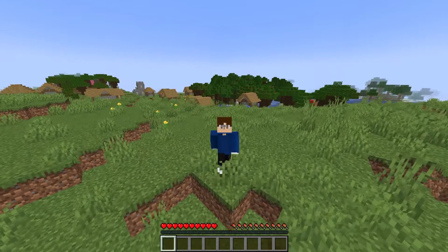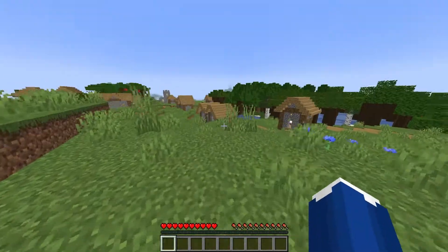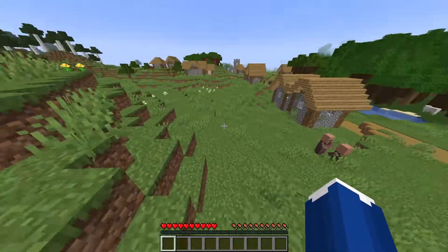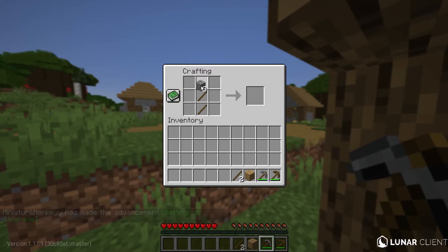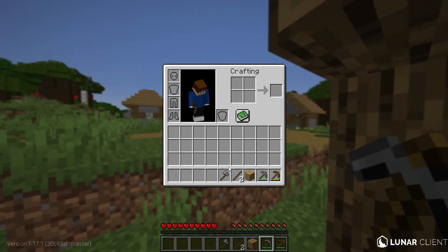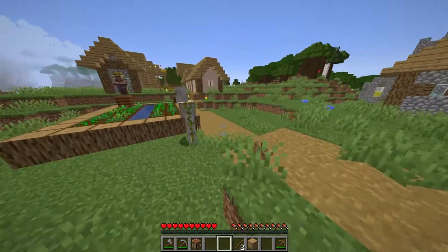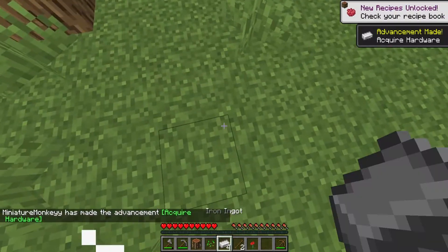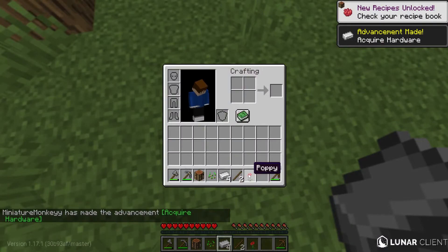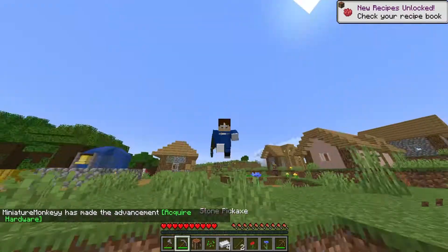In this world stone cutters are really OP, and it's a perfect start because we're in this village and we can grab ourselves iron, which can lead to a stone cutter really, really fast. I got my necessary stone axe and stone pickaxe, and now we can go grab ourselves this golem. We got four pieces of iron — that is pretty good.